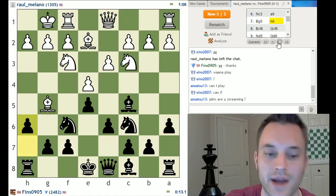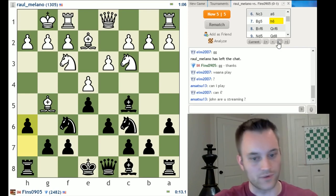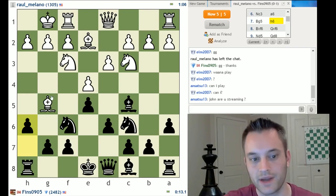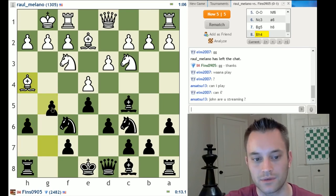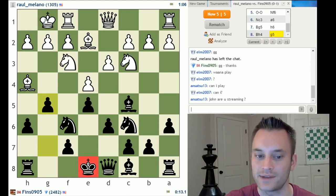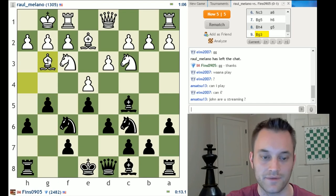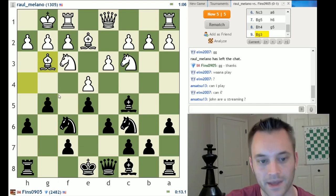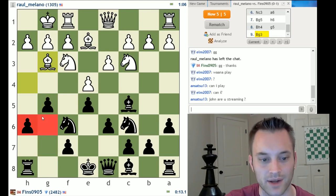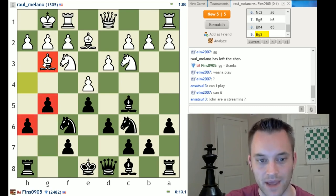White played bishop g5, and I answered with h6. First major trading decision. If white had played bishop h4, I was probably going to play g5. This is a device you can use if you haven't castled yet and your opponent has — in these e4, e5 positions, if the bishop is driven back to g3, I can make a strong argument for attacking white on the king side using pawns that are already somewhat advanced. This bishop may very well be out of play on g3 for the rest of the game.